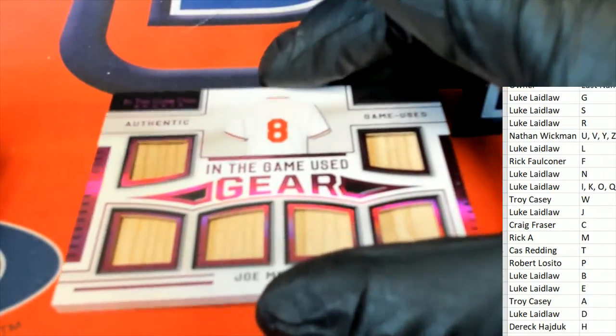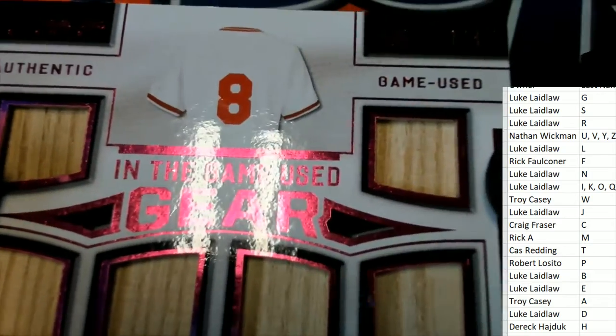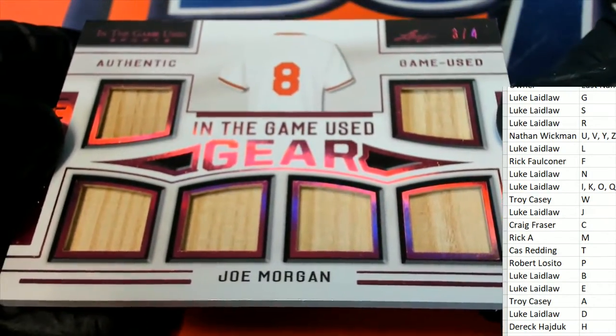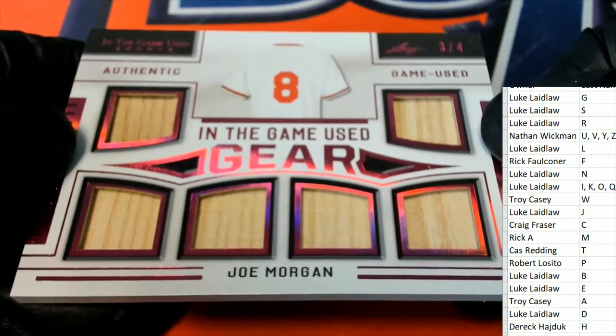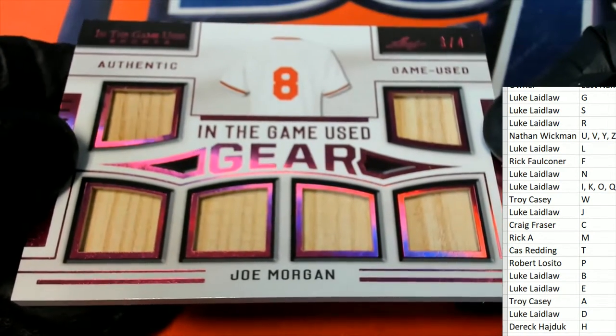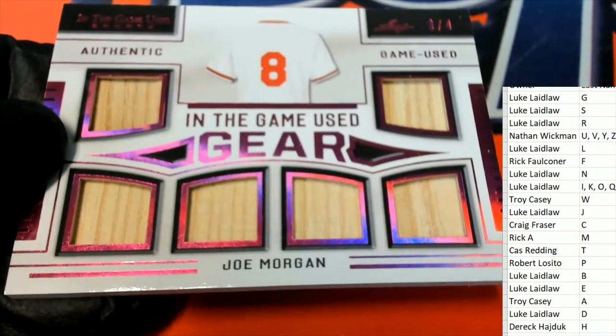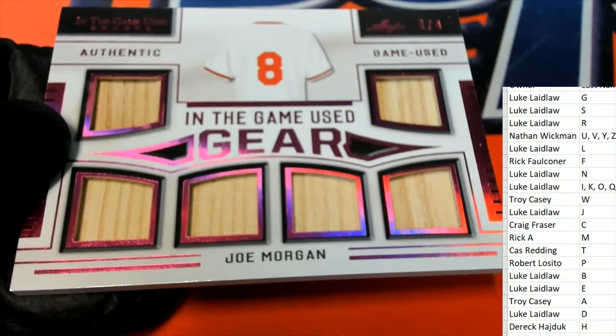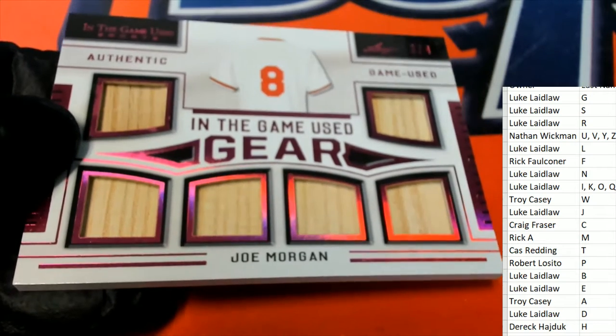And then we have a Joe Morgan, three of four in the game — used gear. Joe Morgan bat relic, nice hit. That one is for Rick A. Congratulations Rick, nice hit there. Joe Morgan bat relic.